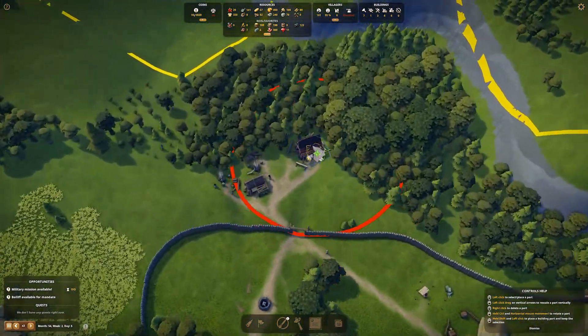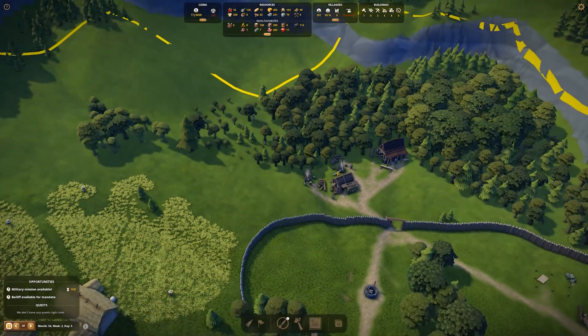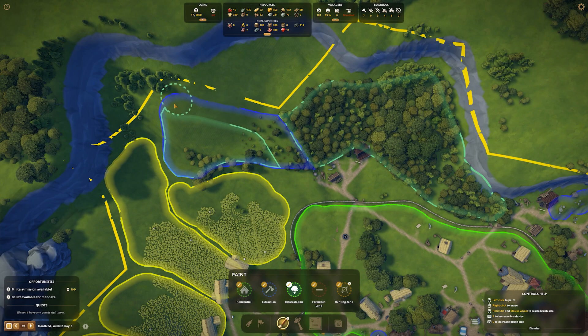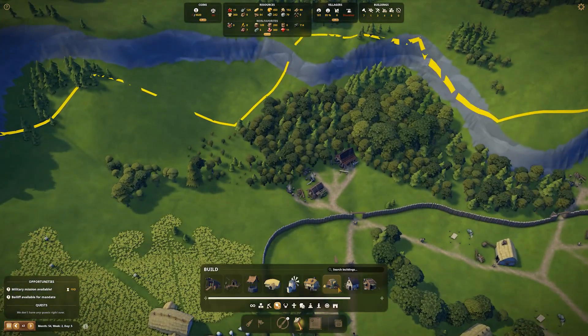That's unlocked us a thing that we definitely wanted. Resource production gives us the weaponsmith there and then food production gives us the hunter's hut. Something's going wrong here - we don't want this area reforested. Sorry, that's the problem - there we go. We do not want that area filling in. Okay, anyway - hunter's hut, let's have a look.